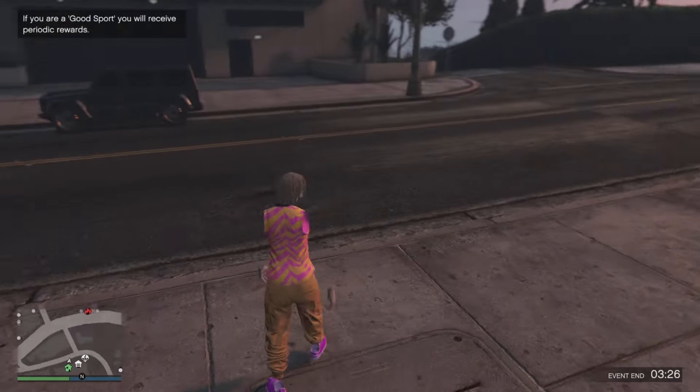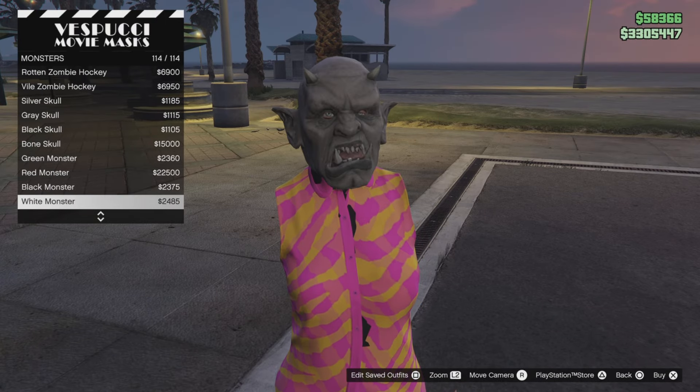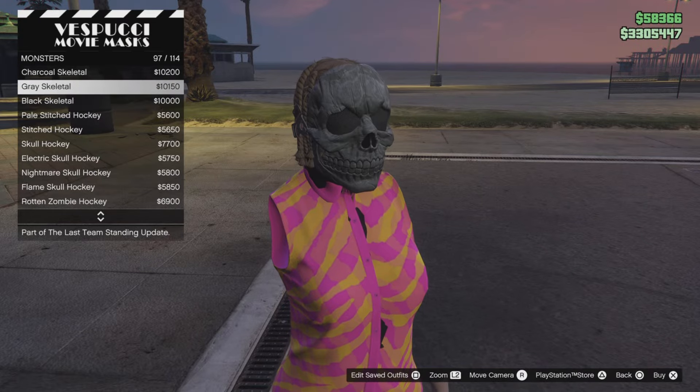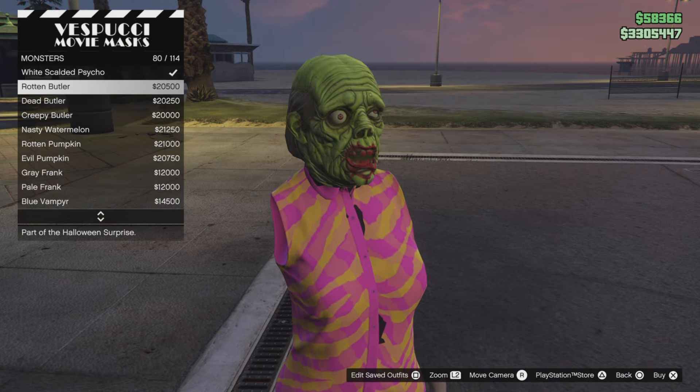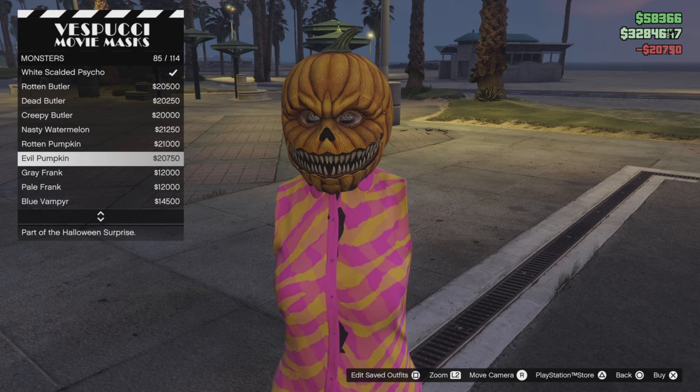Once you spawn in the lobby, put on the outfit you saved in the mission, wait a couple seconds, and your arms will turn invisible. Now we add a mask and helmet — from the mask store go to monsters and select the evil pumpkin. Save your outfit in the slot.